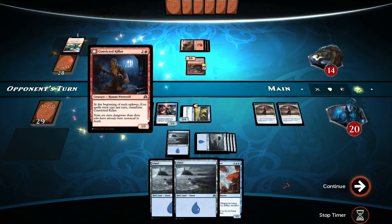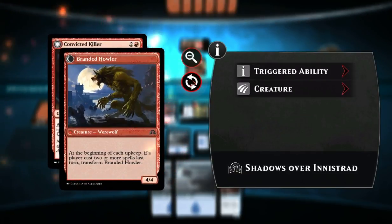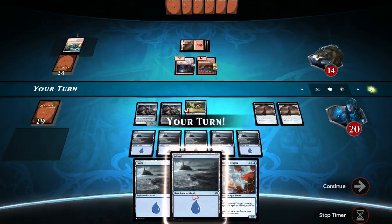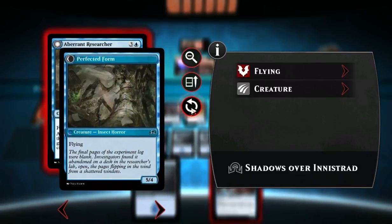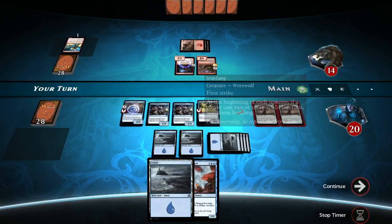He's not attacking. He's playing a Convicted Killer — no spells were cast, so transform it into a Branded Howler, which transforms back if two or more spells were played. That's fine, I'm still more powerful than them. We got an Aberrant Researcher — flying — with: at the beginning of your upkeep, put the top card of your library into your graveyard; if it's an instant or sorcery card, transform it into perfected form. That's actually kind of gross — 5-4 that doesn't transform back. I think I'll play it.